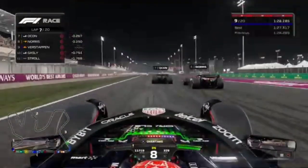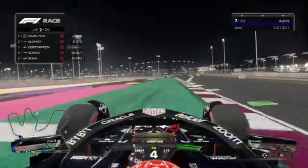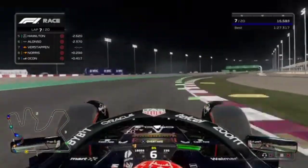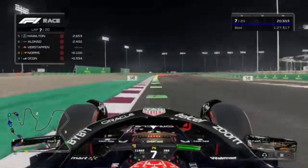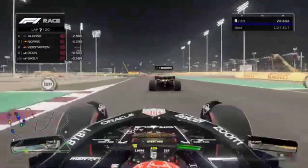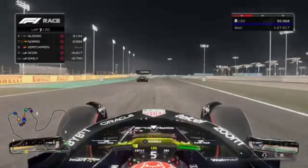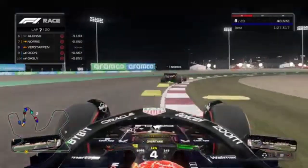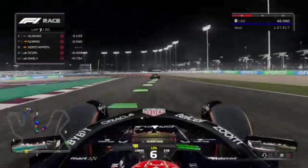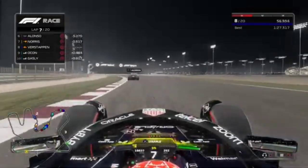Lap 7 out of 20, DRS and ERS on, battery almost at zero. We try a double overtake going to the inside of both Norris and Alcon — but we go wide. Normally we'd have to give the place back, but the FIA lets it go. Norris tries to come back inside but fails. We need to re-overtake the McLaren after a bit of a loose moment going wide through sector two — the 100th time we've gone wide at that corner.